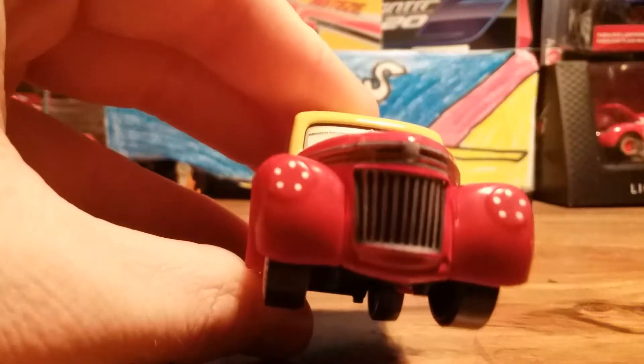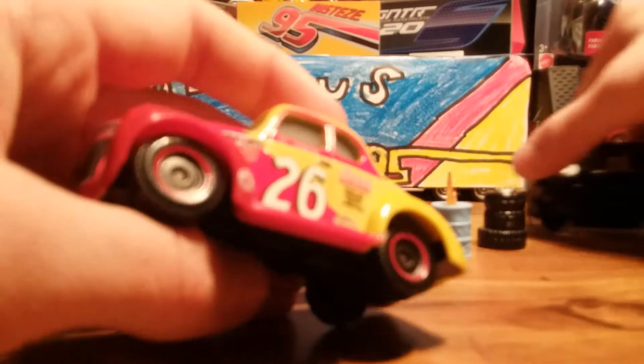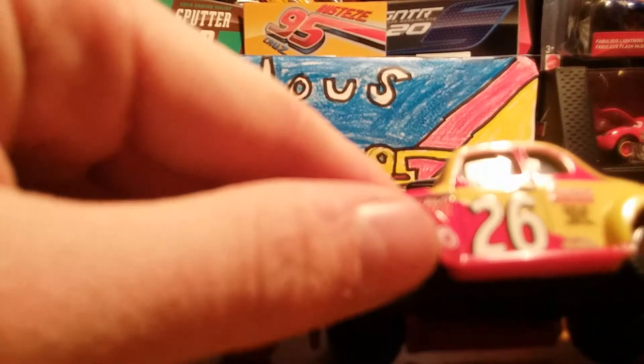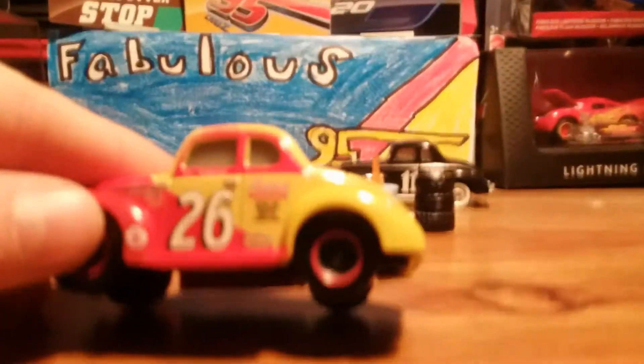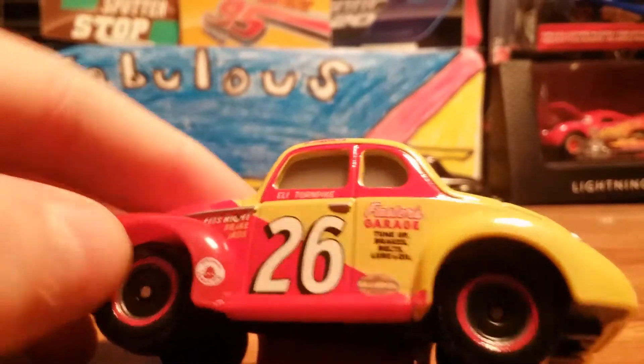On the front, he doesn't have headlights like — I mean, not Junior Moon — like River Scott, but it's okay. The eyes were added separately for both of these diecasts, which means they were made from Thailand. The other side's basically the same, but he's got Dinoco gasoline on him.